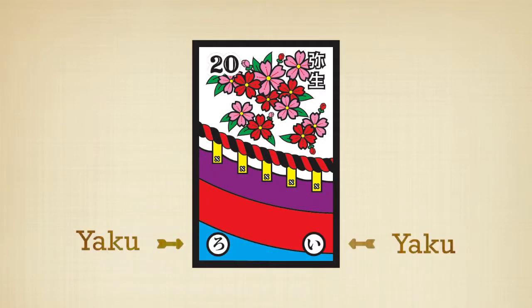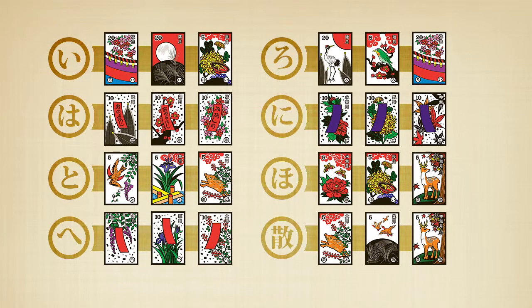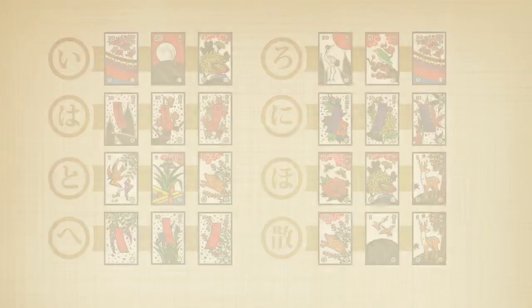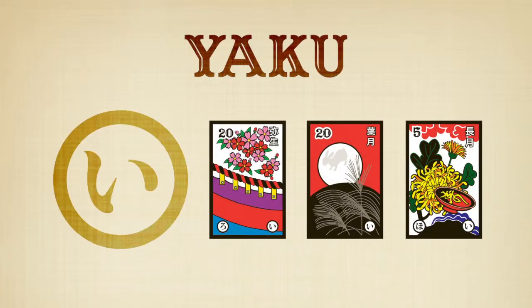Finally, we get the Yaku. Remember the Japanese letters on the bottom of some cards? These letters are to help you recognize the Yaku, or special 3-card bonus combinations. There are 8 bonus combinations of 3 cards. If you have one of these combinations at the end of the game, all of the other players must subtract 50 points from their score. The 8 Yaku are Cherry Blossom with Curtain, Moon, and Chrysanthemum with Rice Wine Cup.